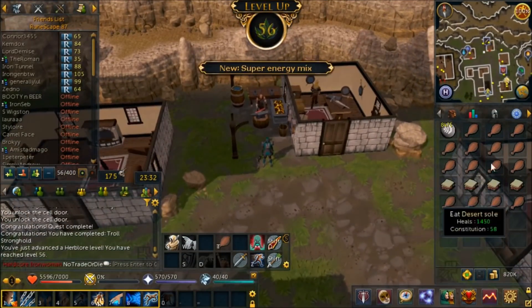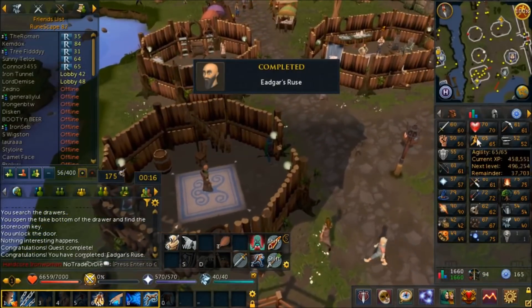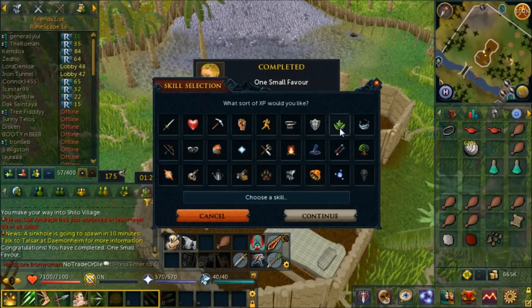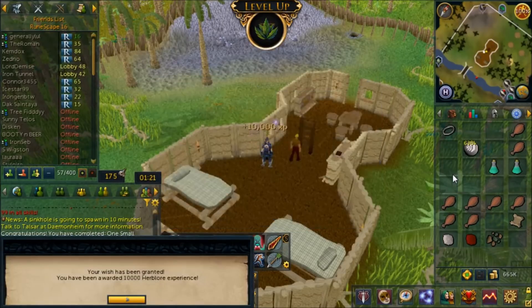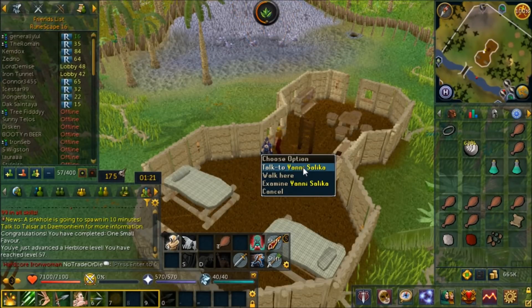Edgar's Ruse done too - 11,000 Herb XP which is pretty nice and almost got us another Herb level. The Herblore gains are crazy today! Finally, One Small Favor is complete - got some XP lamps, 20,000 more Herblore XP, and there's 57 Herblore. I guess it was worth it.